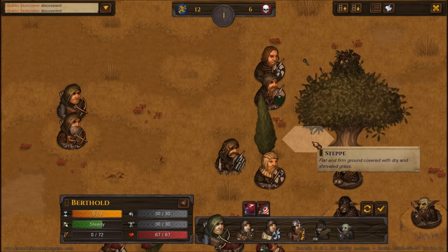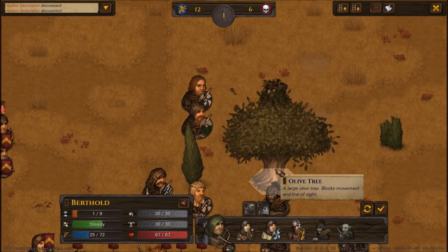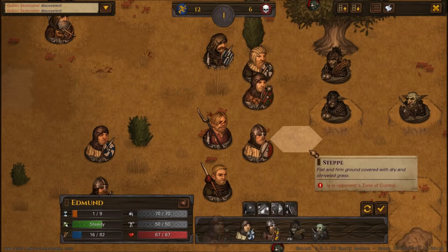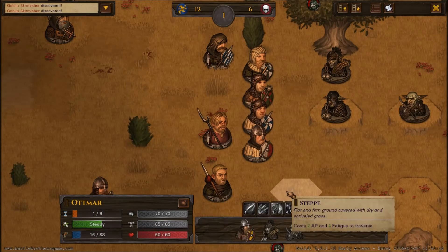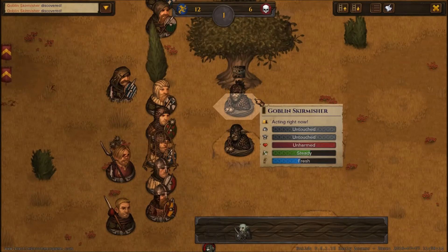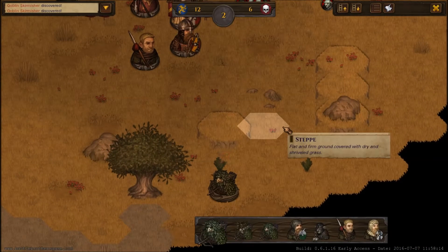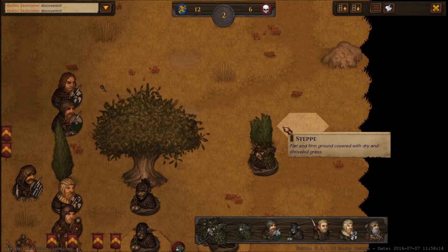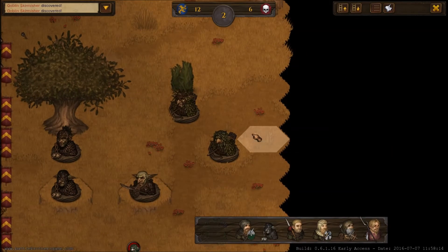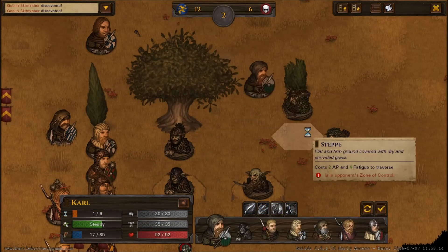I'll send two guys after that archer — hopefully we can take him out. 30% chance — I don't think we're going to hit. Fortunately for me they seem to hit consistently at range, but I can never seem to hit anything. Their range skill is probably a lot higher than mine. He's netted — that's not good. He's going to run that way. It's going to be really hard to chase these guys all down — they're just going to keep fleeing. The more they move the less they can shoot, so I'm better off just pursuing. That'll trap him in melee.